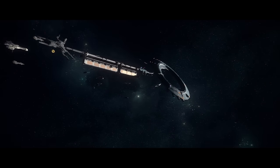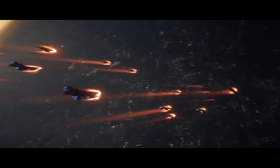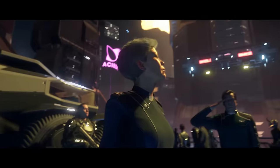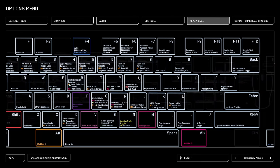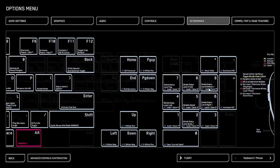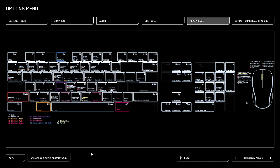What separates Star Citizen from other games and projects out there right now is the immersion and believability of the locations you can explore. You can feel that you're at these locations, part of your ship, planet, moon, or city you might be exploring. But one of the things that truly breaks the immersion for me is the insane amount of key bindings — in particular, the layout of those binds.